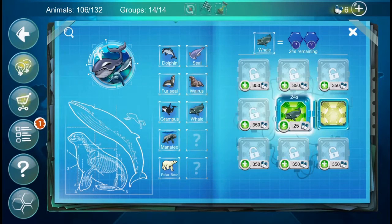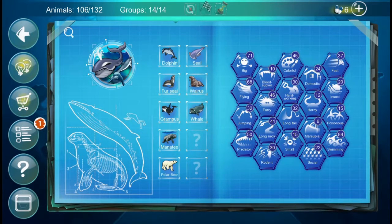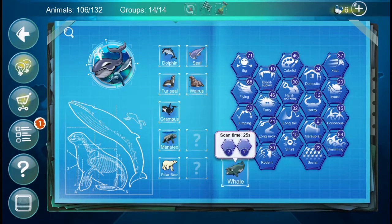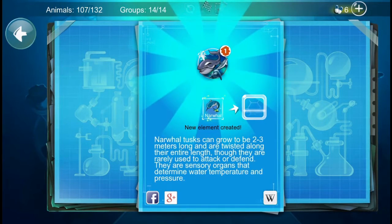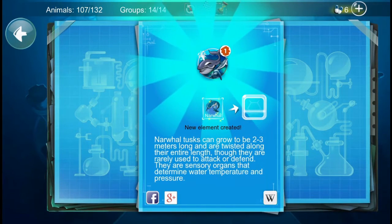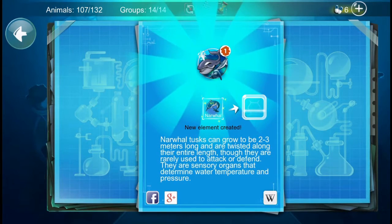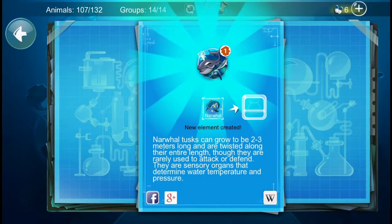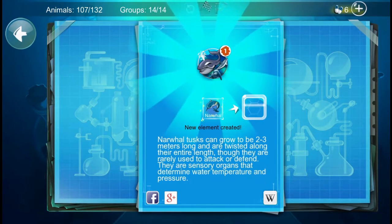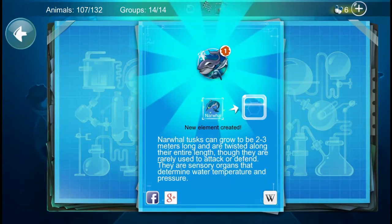We'll scan the whale, and the whale will actually help us unlock the next two. We have Whale and Horned, and I'm pretty sure that's going to give us a narwhal. Yes it has! Narwhal tusks can grow to be two to three meters long and are twisted along their entire length. Though they are rarely used to attack or defend, they are sensory organs that determine water temperature and pressure. That is very interesting — I had no idea, I thought they were used to attack and defend.